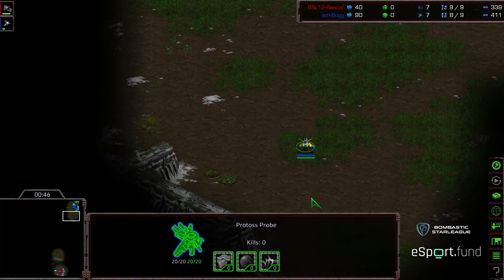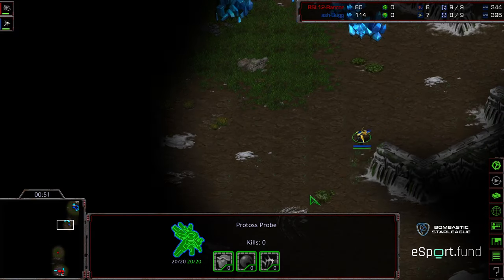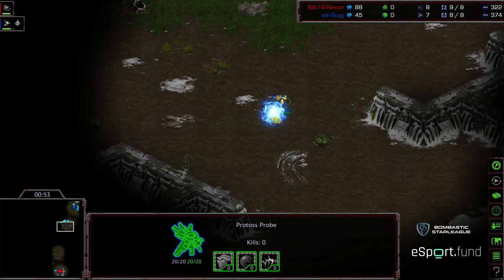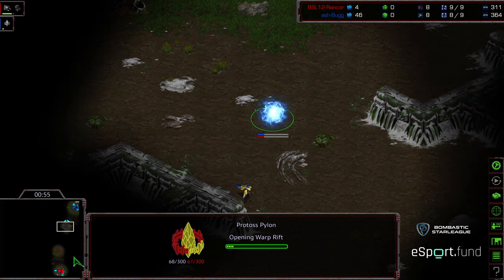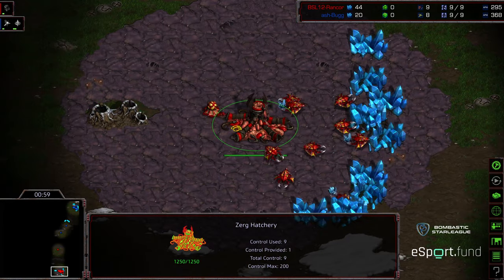I'm not sure if Rancor was like, okay I know that Bug likes playing cheesy, or if he was just like, I'm gonna open up nine pool to avoid it. But whatever, it ended up paying off. You see a forward pylon here for Bug this time.